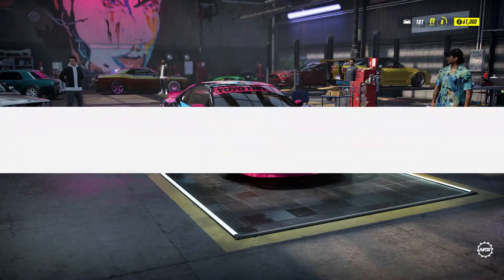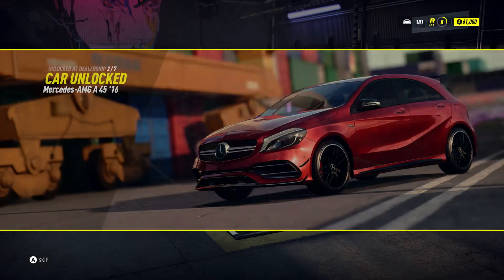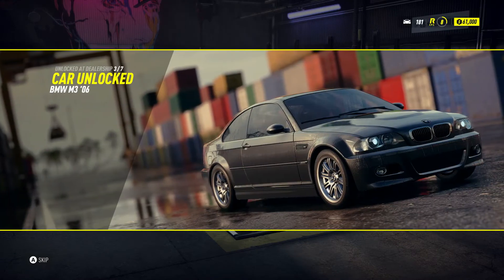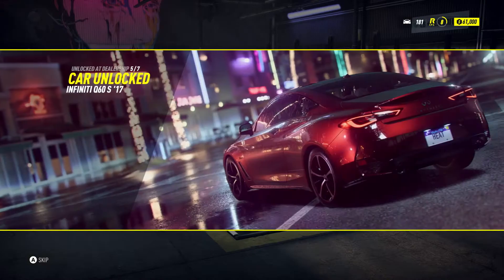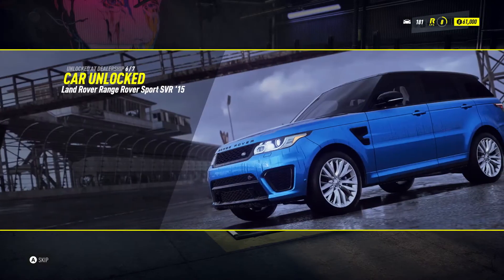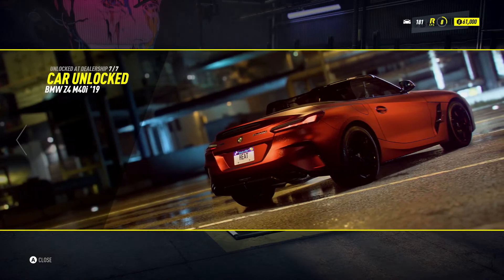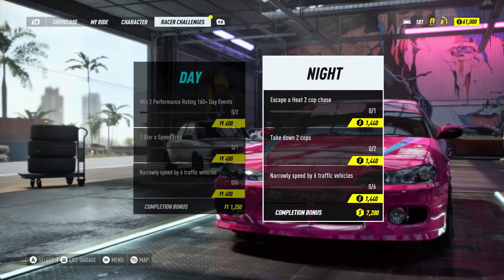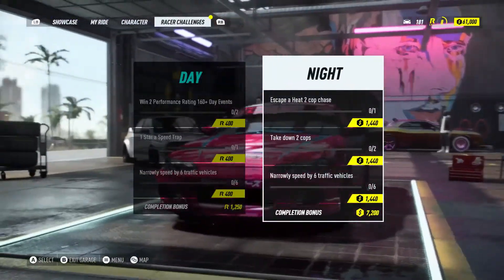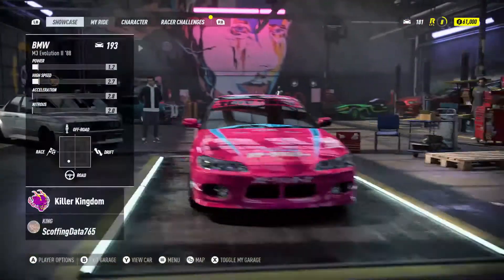New cars unlocked - we've got the 370Z Heritage Edition, A45 AMG, M3, S5 Sportback, Infiniti Q60S, Land Rover Range Rover Sport SVR, and the Z4 - it's the modern Z4 as well. Right, we've got a bunch of stuff to do and we'll do that next time.